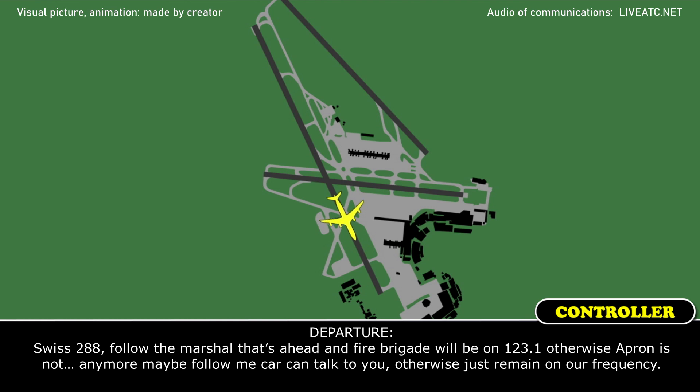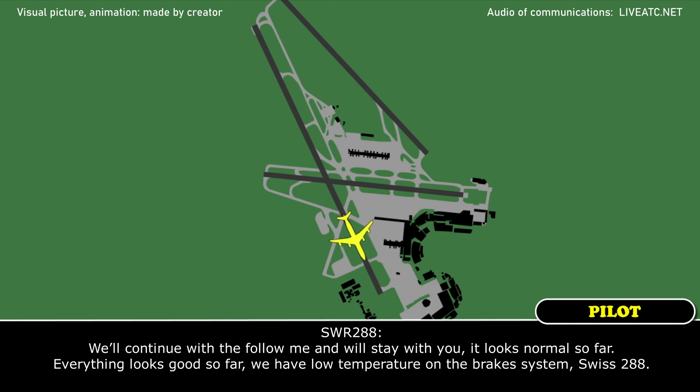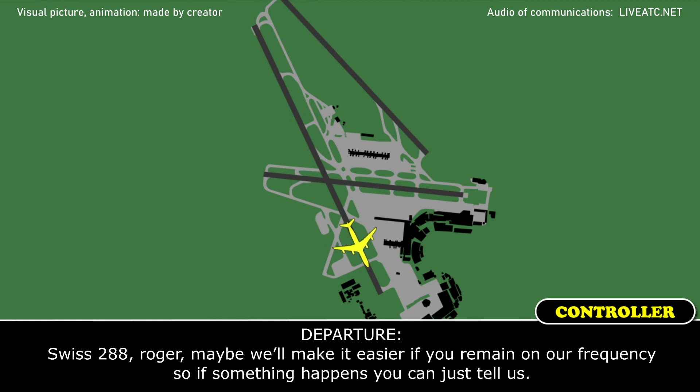We have two reds, follow the marshal ahead. The fire brigade will be on 123.1. Otherwise the apron is not available, maybe the follow-me car can help you, otherwise just remain on our frequency. We continue with the follow-me. Everything looks normal so far, everything looks good. We have low temperature on the brakes, just 2.8. Roger, maybe we make it easy and you remain on our frequency so if something happens you can just tell us.